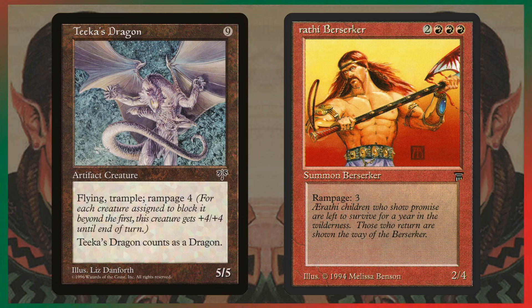Rathi Berserker — its actual name is Arathi, spelled with an A-E ligature in the flavor text. When I was looking to import the image and searching for 'Rathi,' it came up as 'Arata' because of the A-E, which is kind of funny. The Rampage 3 on a 5-mana body is actually pretty good.